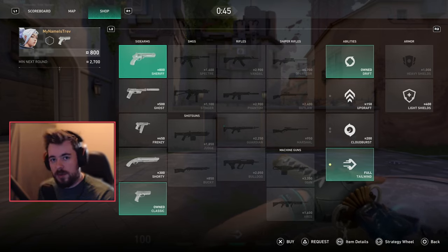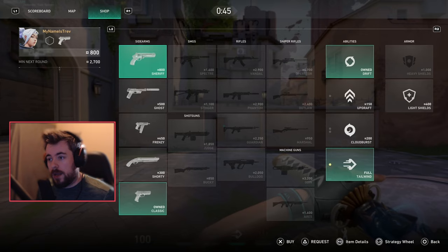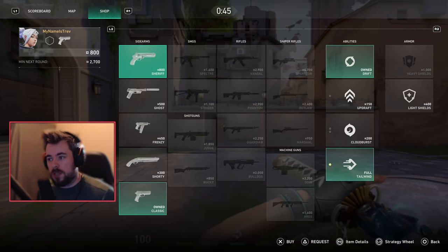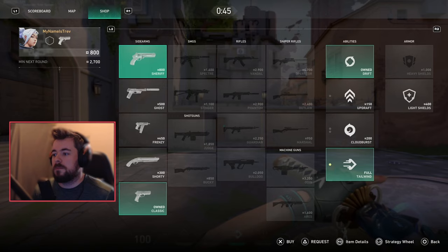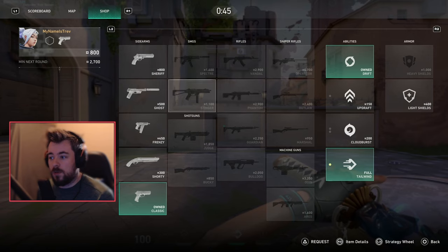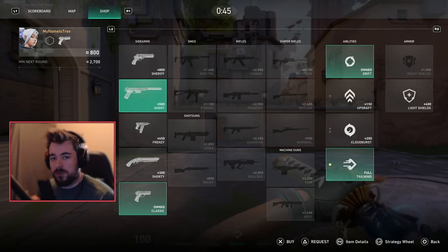Starting at the very beginning — on the pistol round, your goal is really about developing momentum toward later in the game. If you win pistol, you have more currency in the next round than your enemy team does. On pistol, you want to maximize your equipment if you're a sentinel or a controller, but if you're a duelist, you may want a gun with a bit more damage.